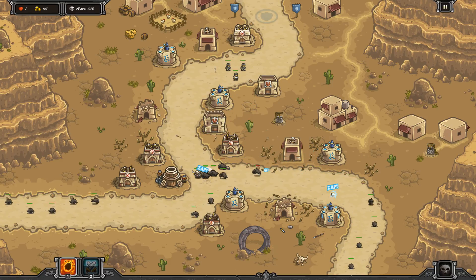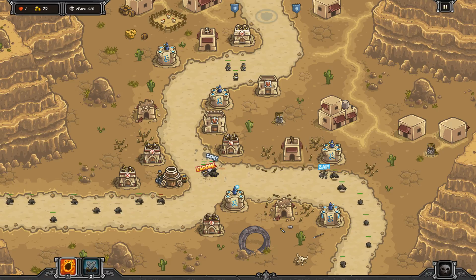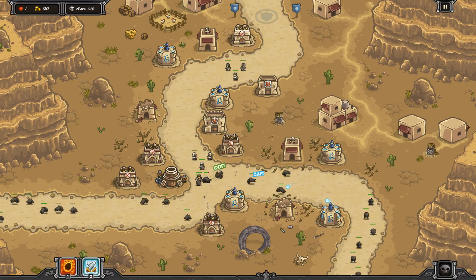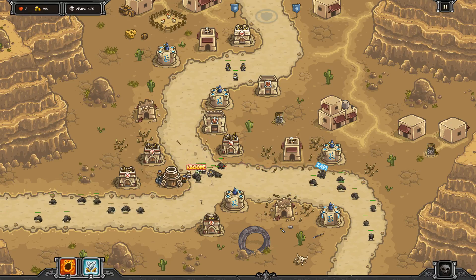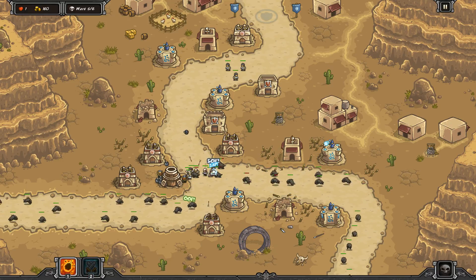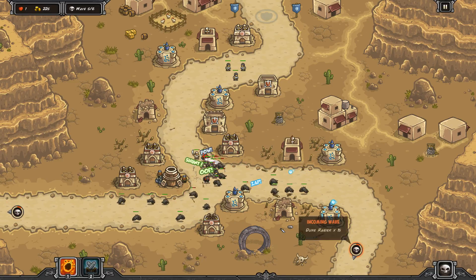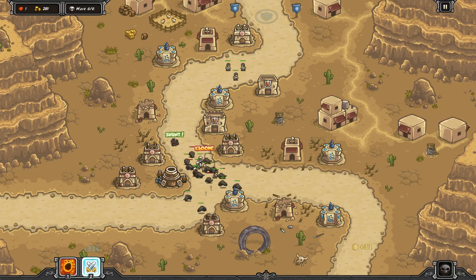I should probably upgrade my barracks. I'm really not planning on using my Rain of Fire here, but if a wolf is going to sneak through, you've got to deal with him somehow. The last wave is going to be a bunch of Dune Raiders. If that's what they want to do to me, they are free to do it.